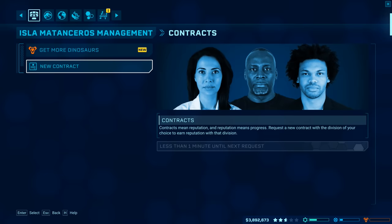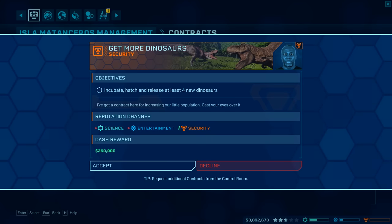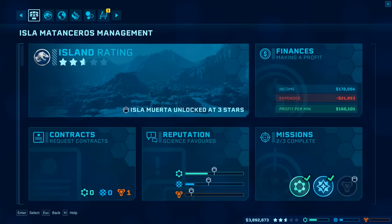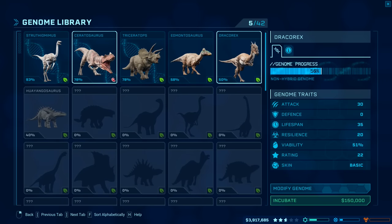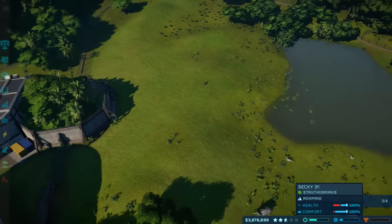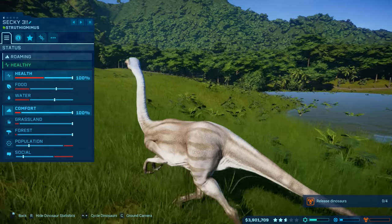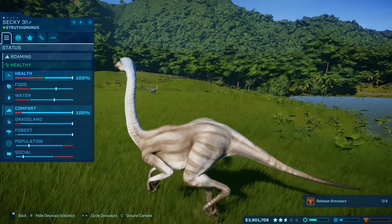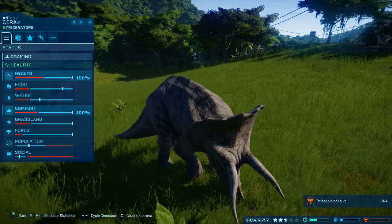Request a contract from security! I'd strongly suggest you consider taking this contract: incubate, hatch, and release at least four new dinosaurs. Why would that be down for entertainment and down for science? Surely that would be up for everybody. There's only security, dammit! We're gonna incubate a couple more Beckys just because we need it. Actually, I forgot to check — how are they doing for their enclosure? Are they happy? It's 100%. Population's fine, social's fine, grassland — yep. But they're not as picky as something like the Triceratops.